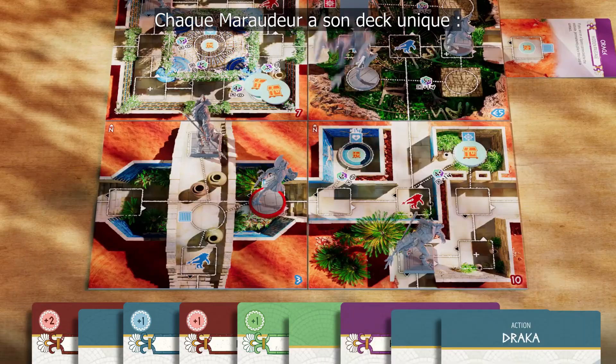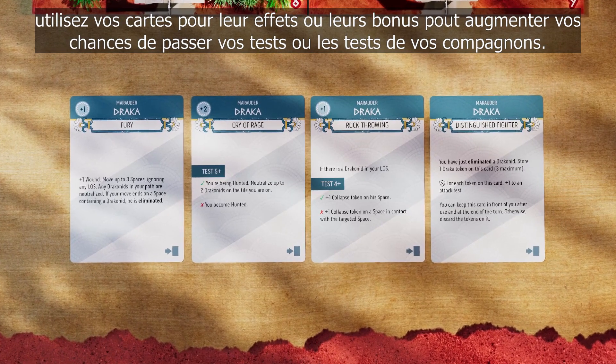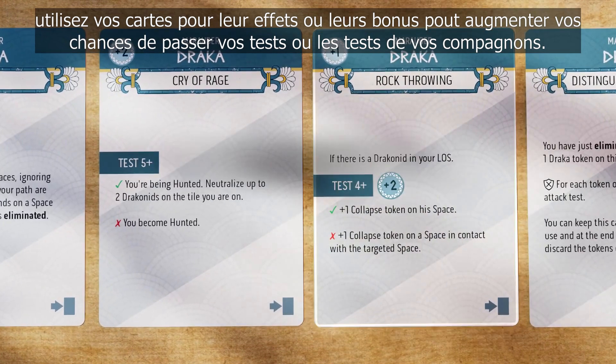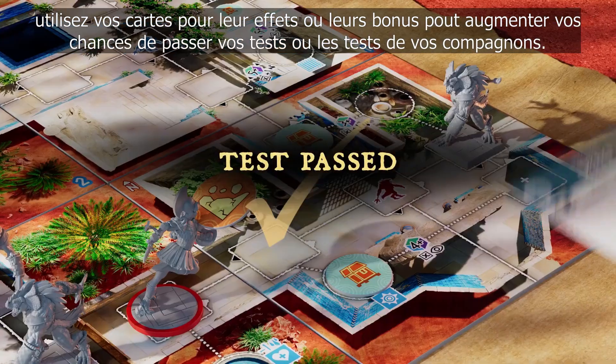Each Marauder has their own unique deck. Use your cards either for their effect or for their bonus to increase your chances of passing your tests or those of your companions.